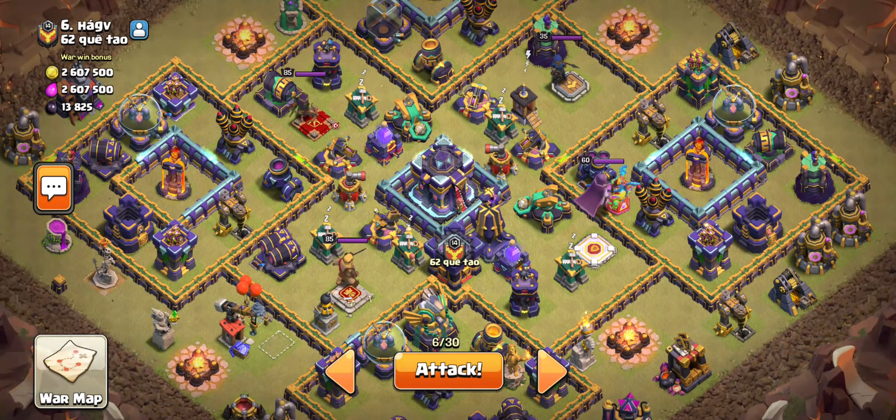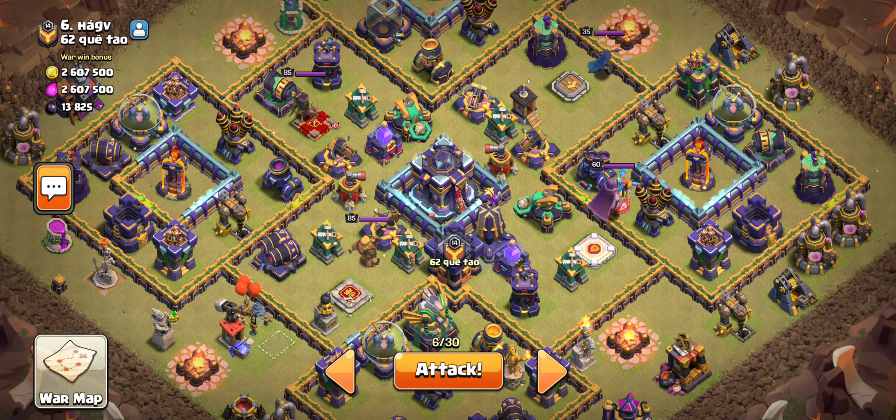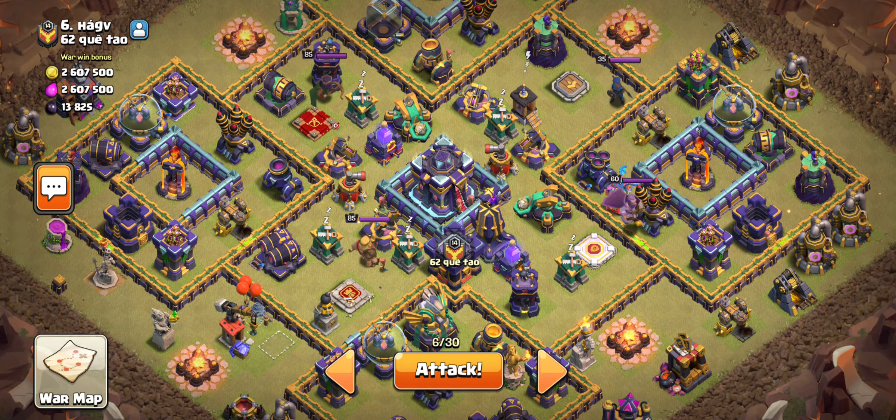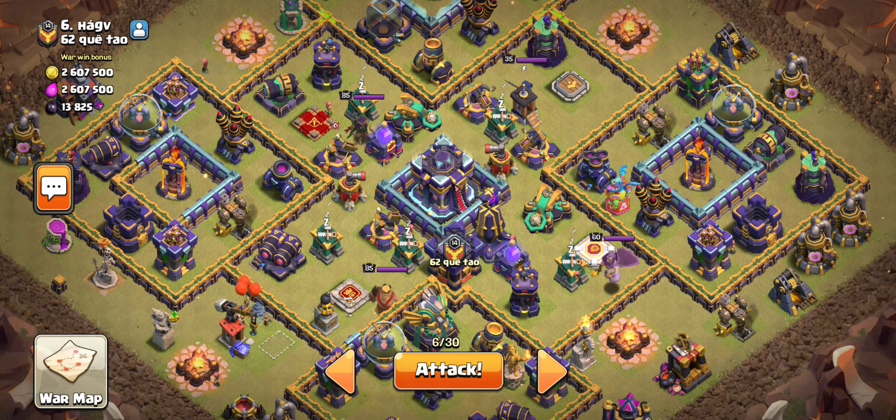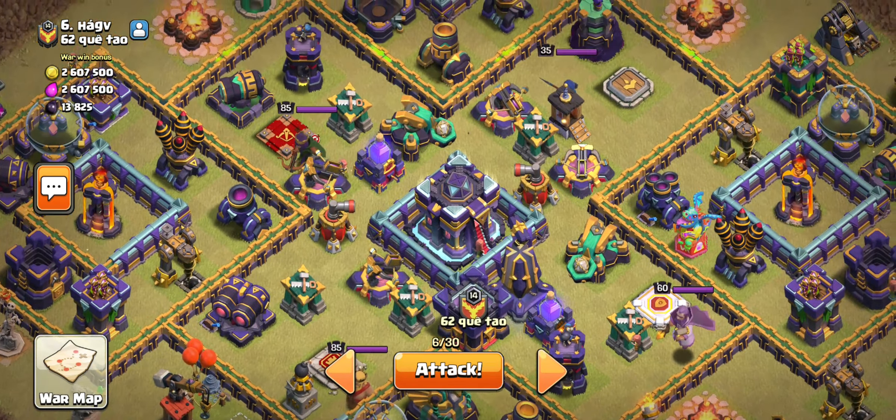But before we do our first CWL attack on our Town Hall 14, we got a builder and we have finally have the Dark Elixir storage completed — that is perfect to always see. The main thing we need to get the storage done, that's like the main thing.